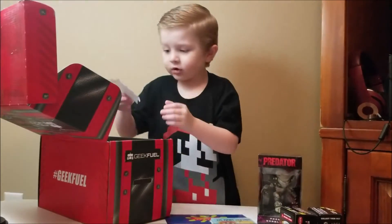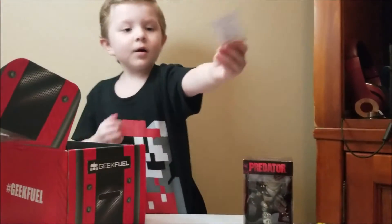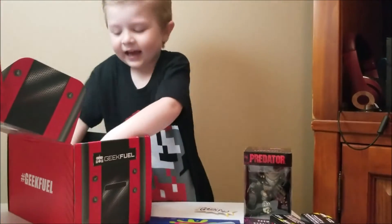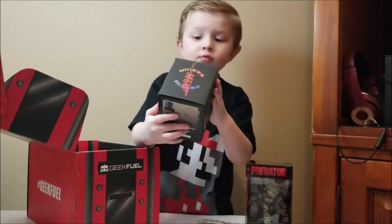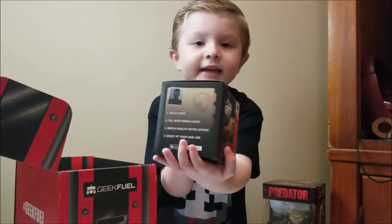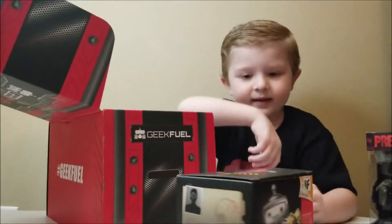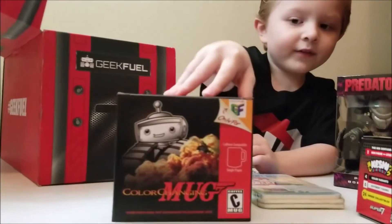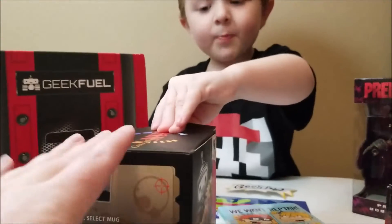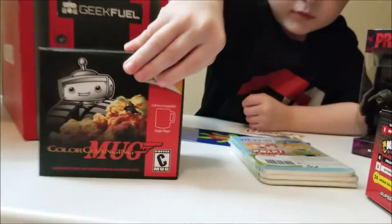There's three more things in there. Whoa! It's another sticker! Awesome! There were three things in there, but we just couldn't see that. Whoa! What is this? What's inside? I'm gonna open it. Let's see. Oh, it's a little heavy. It's a mug. It changes colors. So I'm gonna open it. Yeah, you can drink out of it. It's a color-changing mug. That's cool.